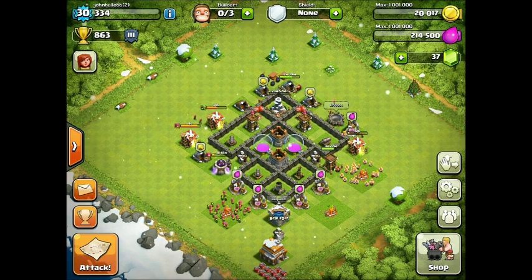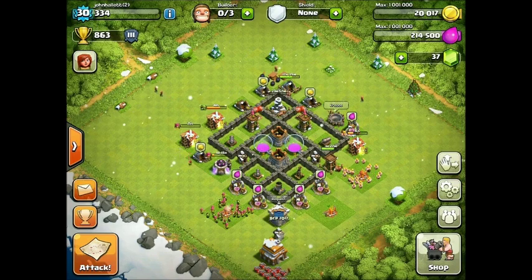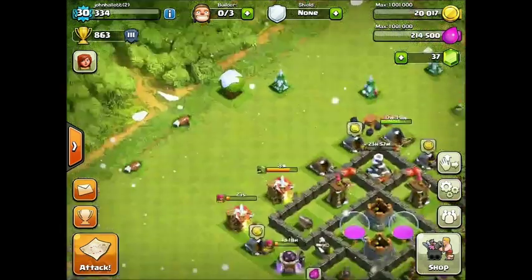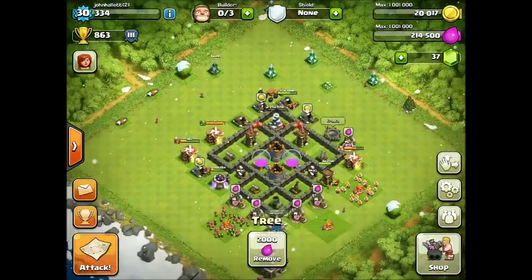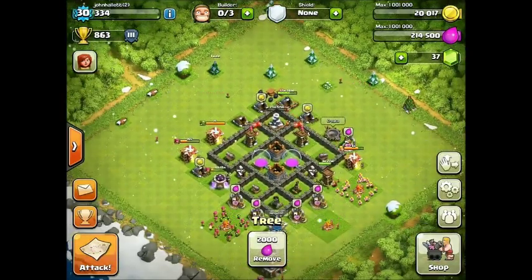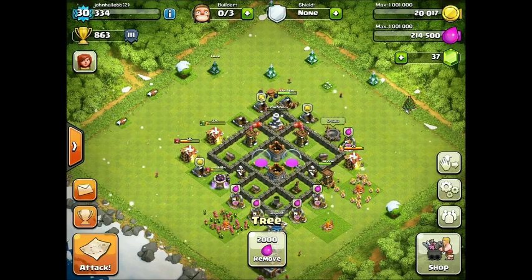The next thing is the gem box. The gem box is going to be an obstacle. People refer to trees, bushes, mushrooms, and stuff as obstacles — the technical term in Clash of Clans is 'obstacles' — and the gem box is a new obstacle.